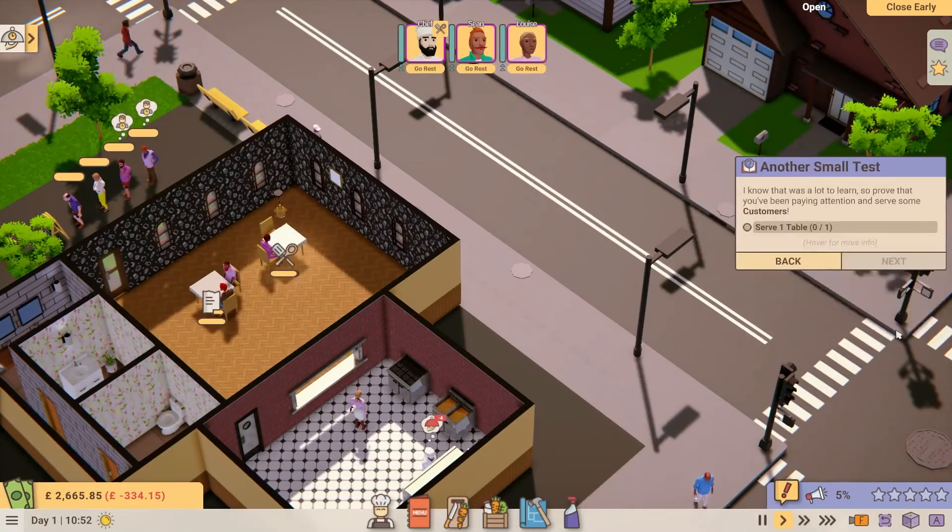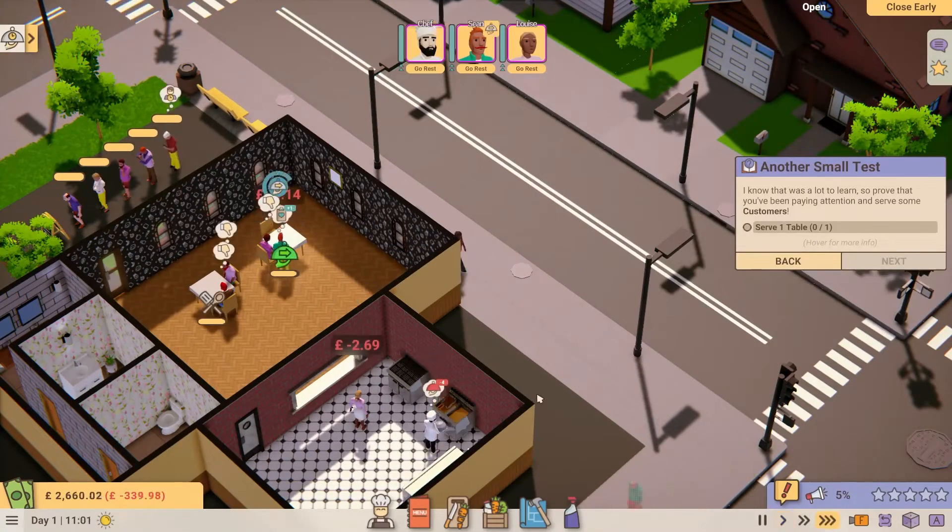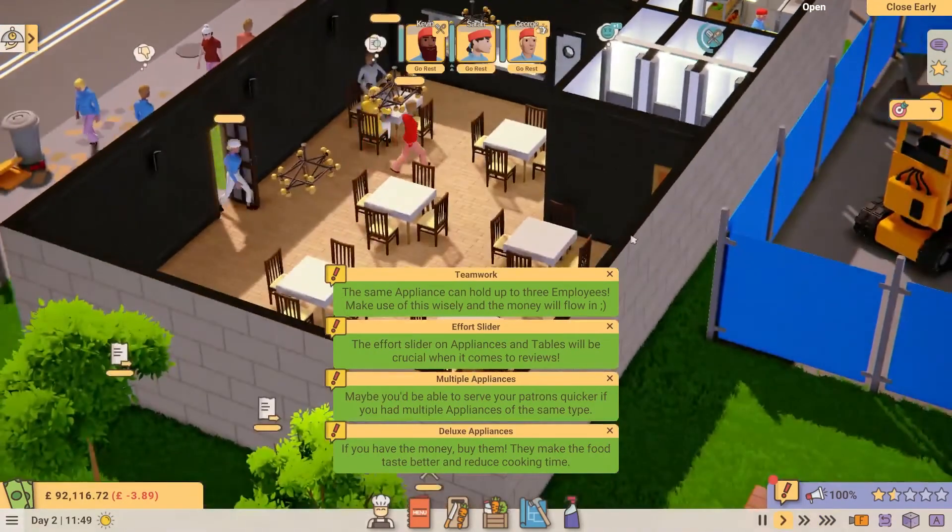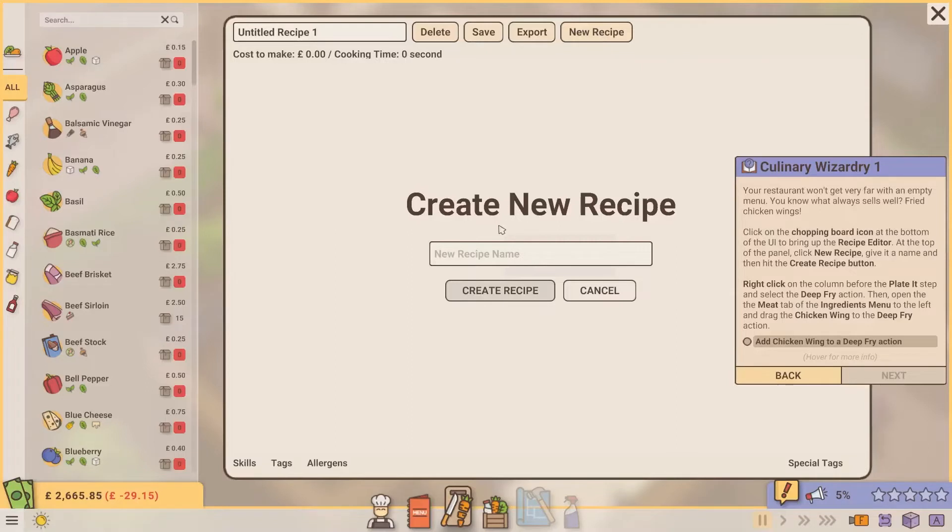We've revised the tutorial and added new advisory tags to the game, making it clearer how certain features work. We want to make sure you, the player, have all the information you need to create dishes customers love and run a successful restaurant.